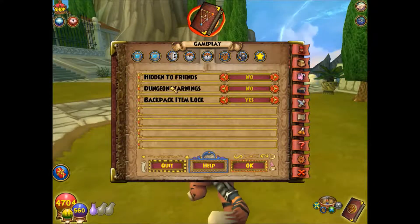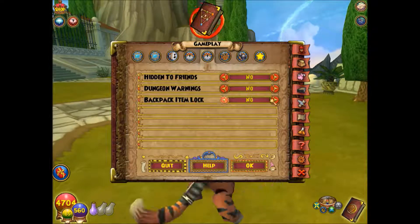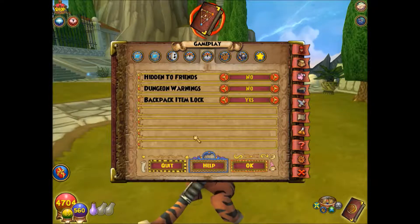First of all, with the locking items, you go into Advanced Gameplay Options, then Backpack Items, and it's normally set to No, so you have to switch it to Yes to be able to use this option.